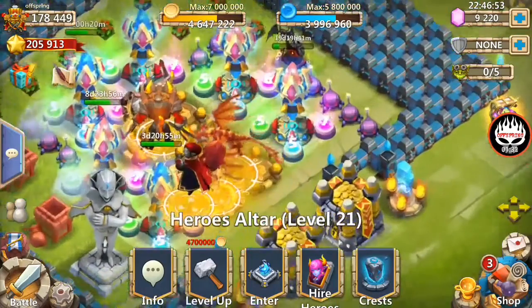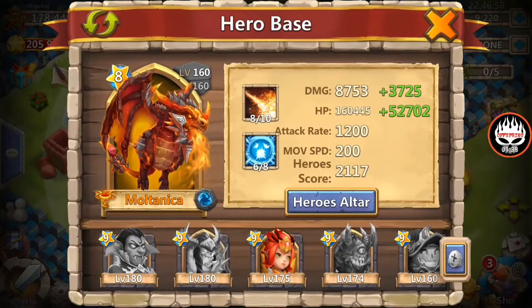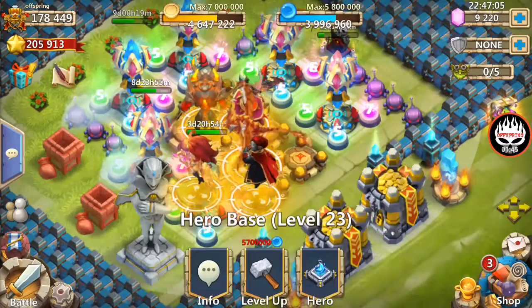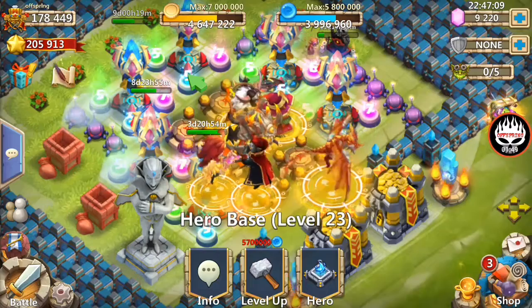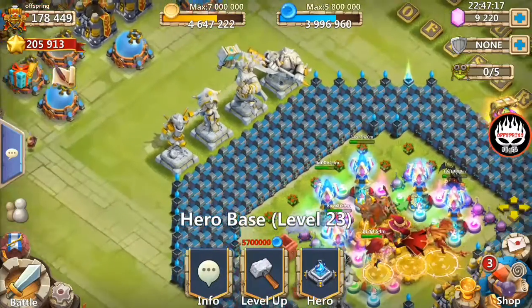First time I do this I'm gonna have Vlad and Molt protecting the entrance, and then Gullum and Skull Knight taking the top, and then Pumpkin Duke and Val in the middle. I might flip-flop Vlad and Molt and Skull and Gullum around depending on what we see and how it works.